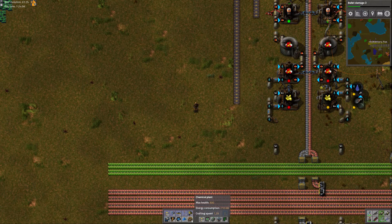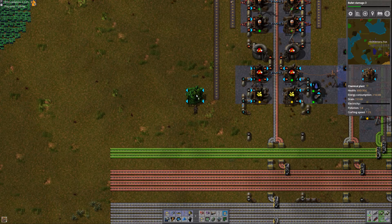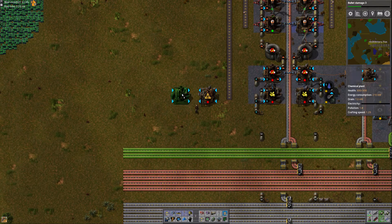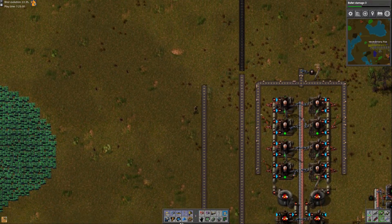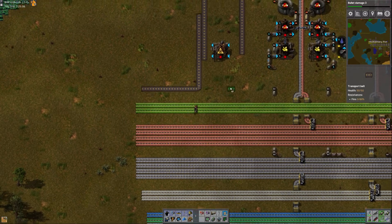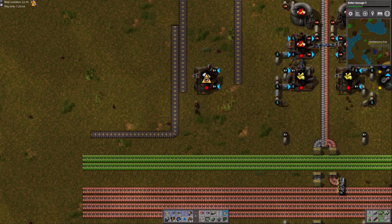So the first thing I need to do is get plastic being made. I'm going to make a few more chemical plants and map out a little design here. I want to have the petroleum gas coming on the outside and then the coal and the outputs in the middle. So I will need coal coming down here.